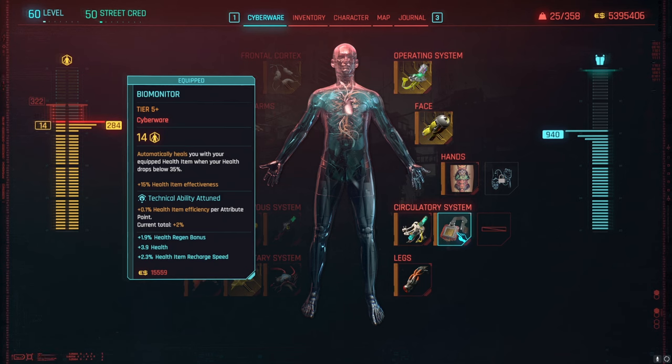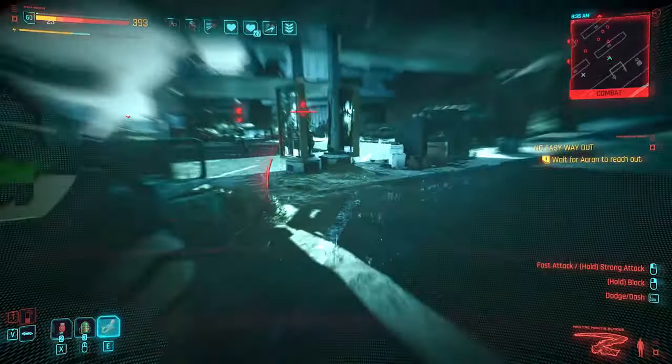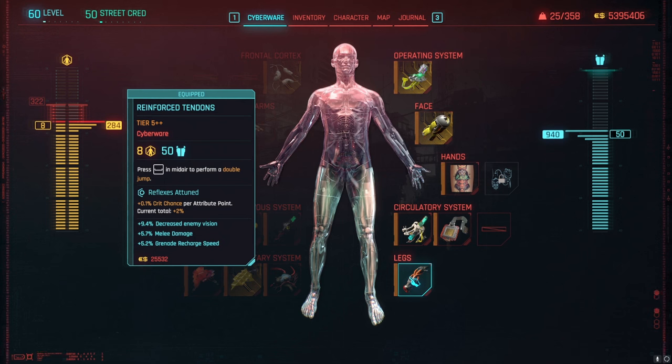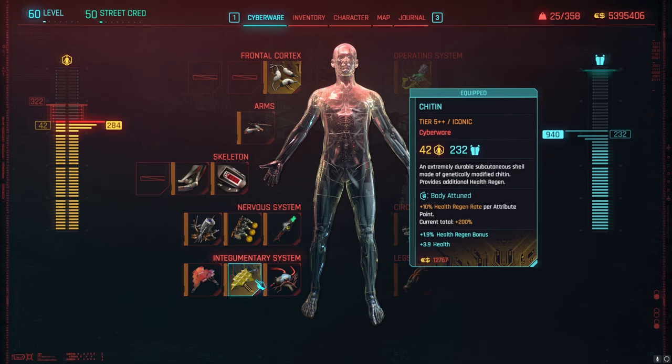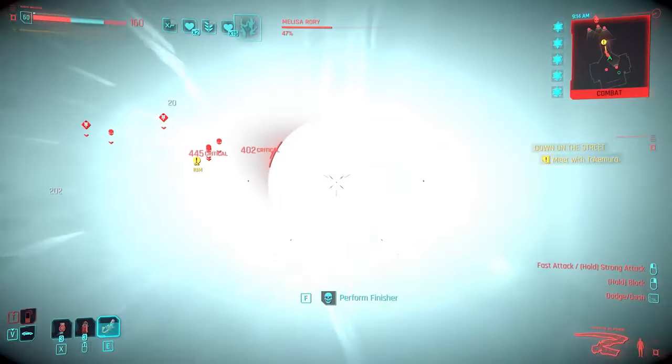The Biomonitor is like a get-out-of-jail-free card if you get really low, giving health and health regen bonuses plus health item recharge speed. Using health items also chunks over into that little yellow bar on your health bar for extra capacity. For tendons, take Reinforced Tendons for the double jump — the best option in my opinion on nearly every build — and it adds melee damage too. For Integumentary Systems, we take Shock-and-All for massive armor and the electric shock to surrounding enemies, plus Chitin for more armor and health regen.